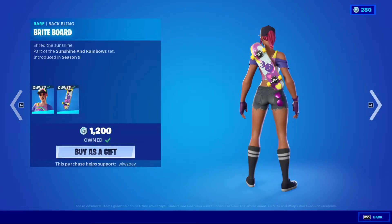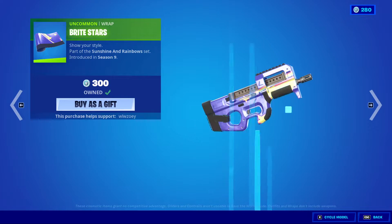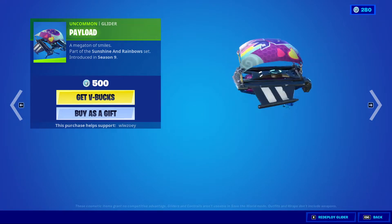Beach Warmer is back, with the Bright Stars backboard. Bright Stars — very nice wrap. I like it. We have Payload. Kind of boring, but I mean it completes the set.